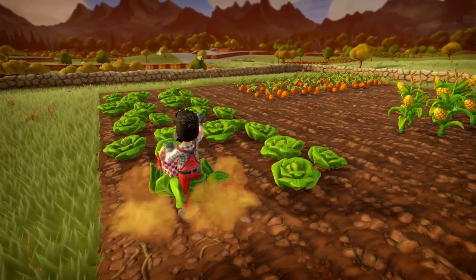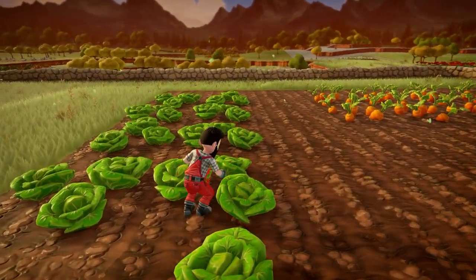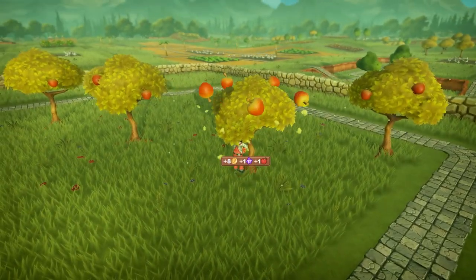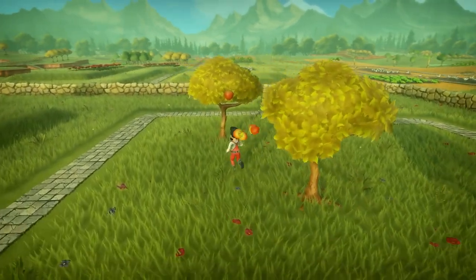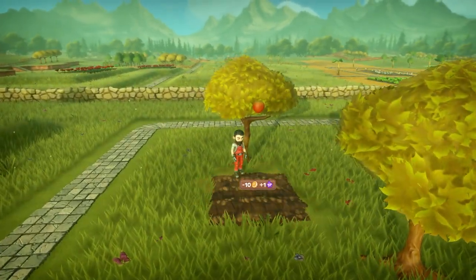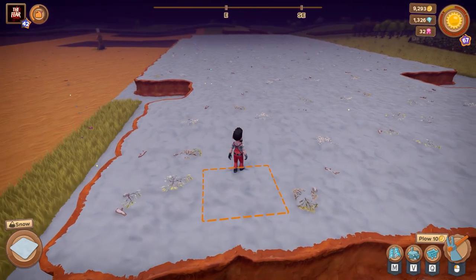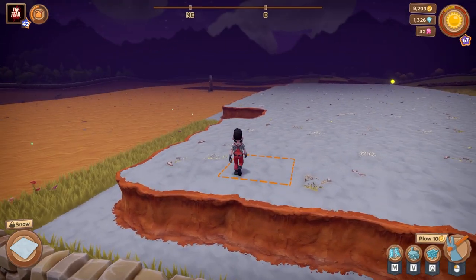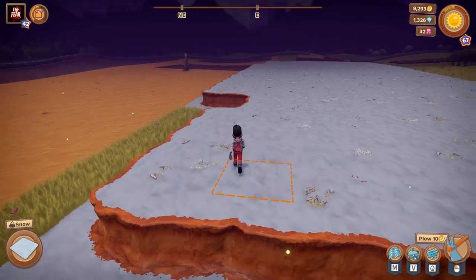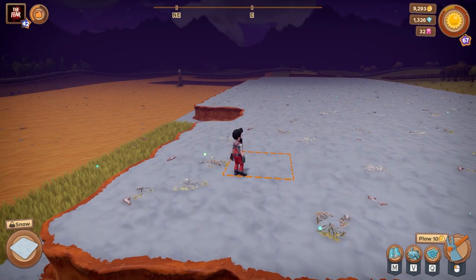So instead of going around and harvesting crops that you have to wait on, or harvesting some trees, picking some flowers, maybe even fishing — all you have to do is find an area that's got a hill like this, or even the multi-tier hills, preferably if they have snow on them.